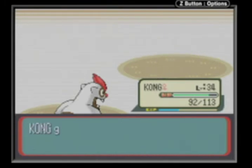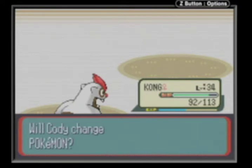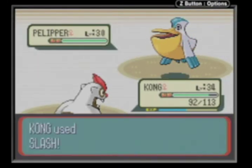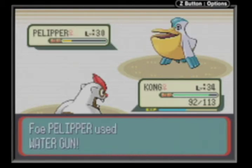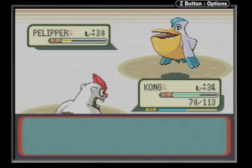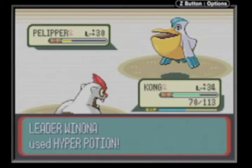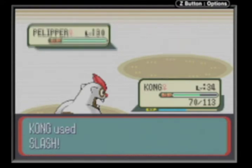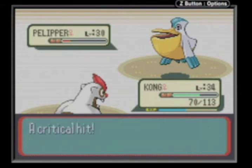That can help you a lot. She has a Skarmory, and Skarmory is weak against ice type moves, though it's part Steel. But they are also weak against electric attacks, so if you had like a Magnemite with a really good electric type attack you'd be pretty good by now. Magnemite balls are like level 30, it's really good for this battle.